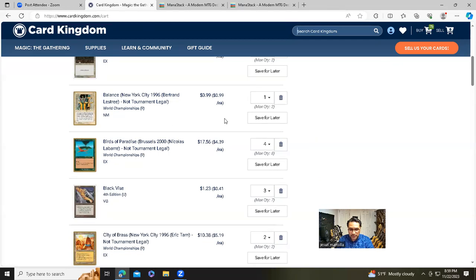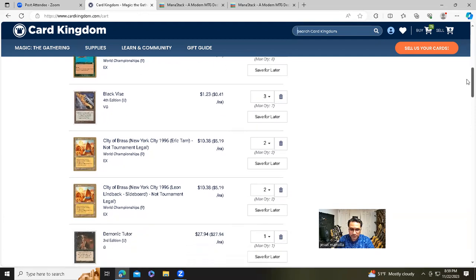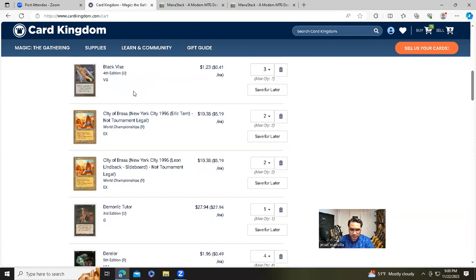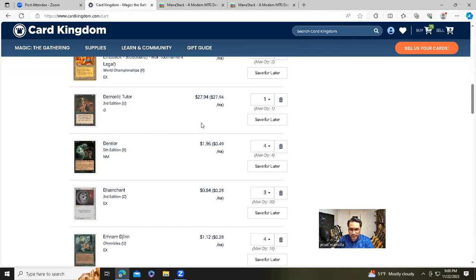Four Birds of Paradise in excellent condition at $4.39 each. Three Black Vices at 41 cents each in fourth edition very good. Four City of Brass at $5.19 each — two copies, total about $27, which I was pleased about since previously I couldn't find them under $30. One Copy Artifact from Revised at 50 cents — very cheap in near mint. I went down to three Disenchants and three Swords to Plowshares to fit the changes.